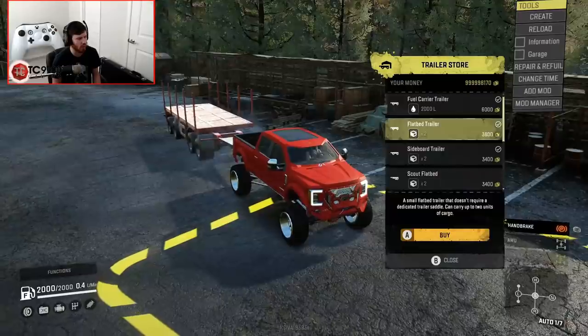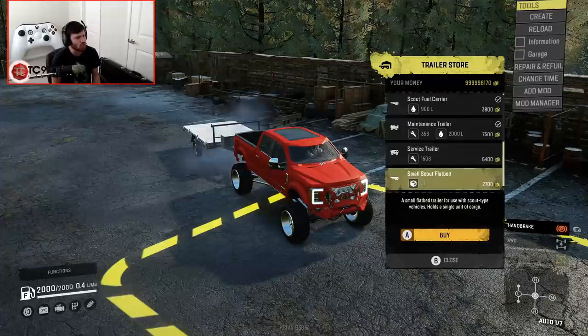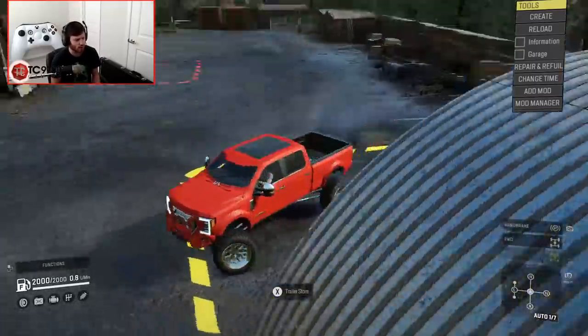I'm going to go ahead and leave the garage now, and we're going to see how this thing drives. We're also going to see what trailers it can hook up and how it does climbing and crawling around when we put this SEMA show truck into a semi-functional environment. Trailer-wise, we've got fuel carrier, flatbed, sideboard, scout flatbed, ramped flatbed, scout fuel, maintenance, service, and small scout flatbed. So we've got a good variety of trailers to choose from.